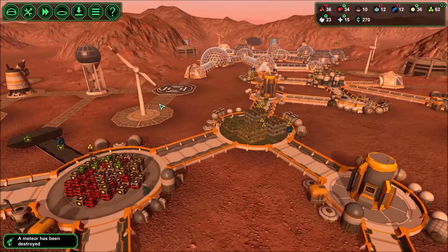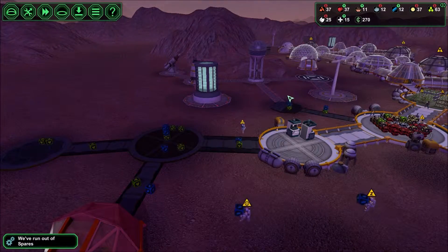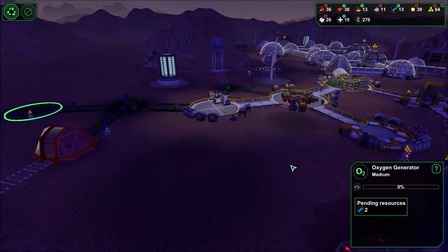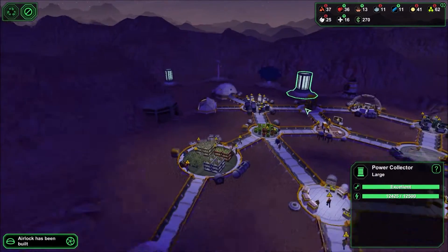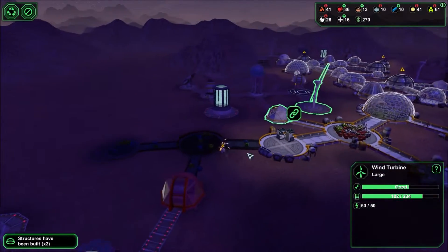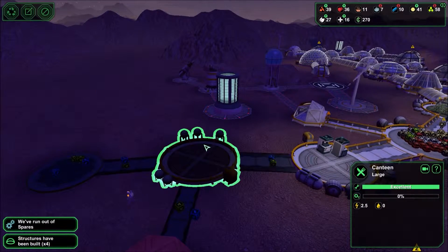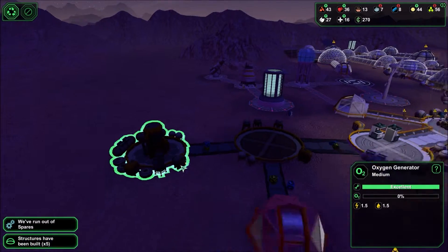Destroy the meteor. I hate the fact that they have to go the long way — okay, here we go. This canteen is using 2.5 watts. This oxygen generator is 1.5 watts.